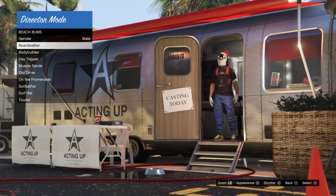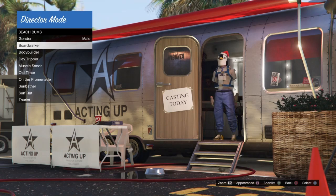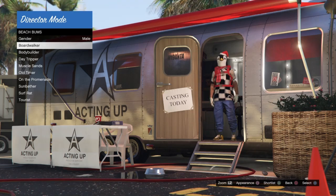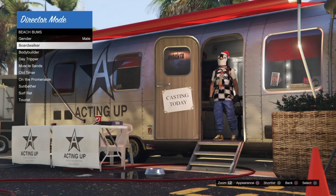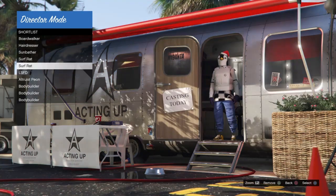We're now going to freeze our joggers with the Christmas mask — the Christmas mask will remain frozen. If it doesn't, just do the same process: go into your shortlist, back out, go into actors, beach bums and press square. I managed to freeze my joggers — it took about 15 to 20 minutes. It's the same process as the Christmas mask: going into the shortlist, backing out, going into actors, beach bums, bodybuilder, hitting square two or three times.